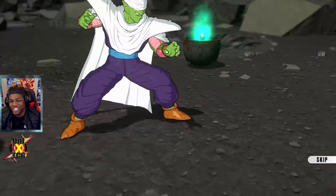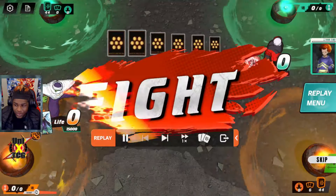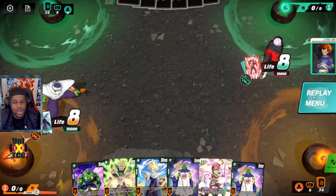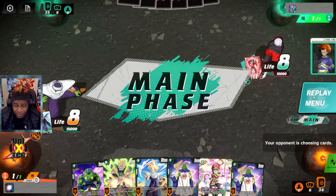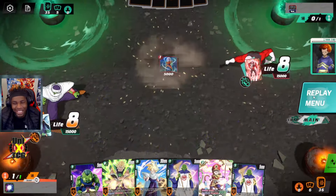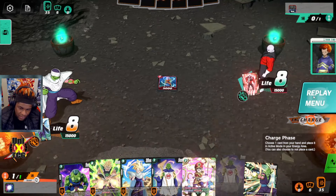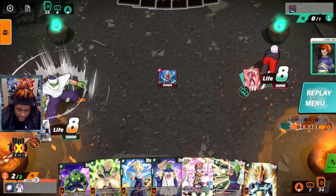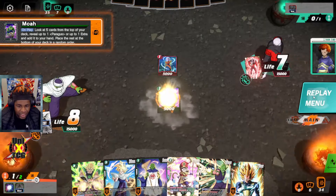Now we're against Jiren — honestly rough. I kept this in because it was funny but it also exposes something about Jiren I want people to note. In most cases this is a one-sided curb stomp by the Jiren player into Piccolo. I don't think there's a correct way for me to feel good about this matchup yet. We're just attacking to get up in position, playing MOA, picking up Days of Training, then passing.